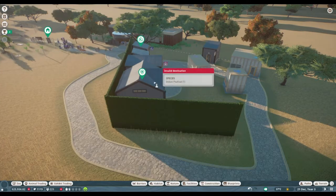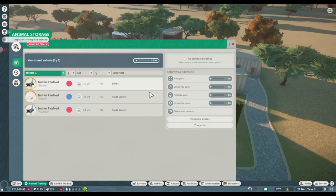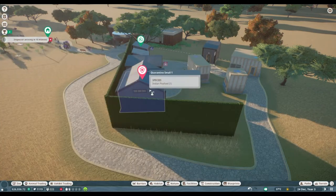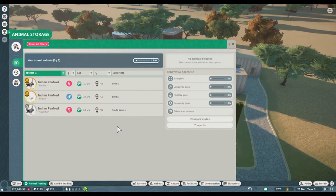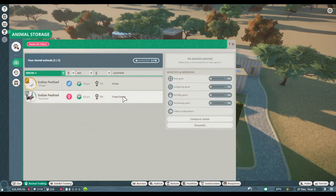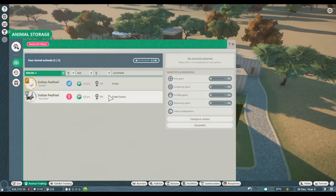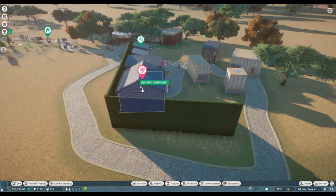Y'all are seeing this, right? I'm actually hitting it and it's not doing anything. So now we have this one, and then we have one more that needs to move — this one. Oh, the fertility gene sucks. Oh well. Come on! Hurry up! You click the move button and it doesn't even want to move.